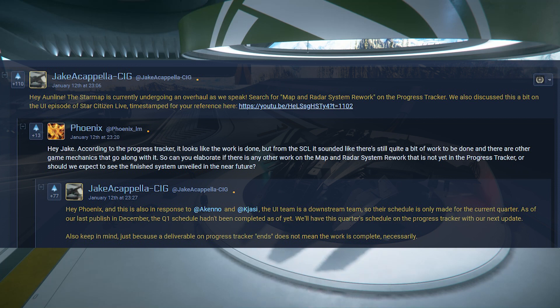There was a follow-up response from Phoenix that says hey Jake, according to the progress tracker it looks like the work is done. But from the Star Citizen Live it sounded like there is still quite a bit of work to be done, and there are other game mechanics that go along with it. So can you elaborate if there is any other work on the map or radar system rework not yet in the progress tracker, or should we expect to see the finished system unveiled in the near future? Jake came back and said the UI team is a downstream team, so their schedule is only made for the current quarter. As of their last publish in December, the Q1 schedule hadn't been completed yet. They'll have this quarter's schedule on the progress tracker with their next update. Also keep in mind, just because a deliverable on the progress tracker ends does not mean the work is complete necessarily.